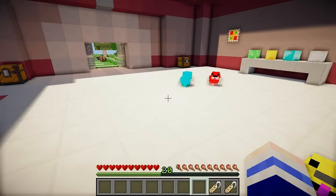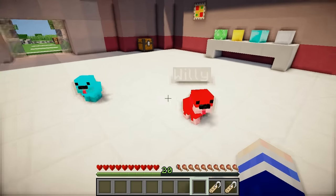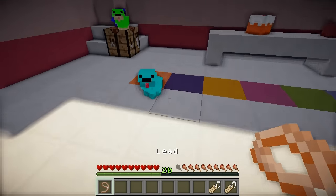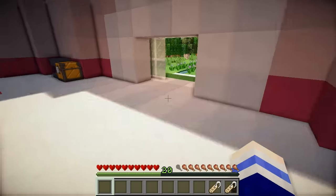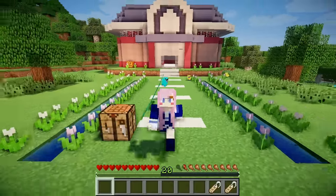Now this is pretty much all they do — you spawn them in, you give them a name, and you trap them somewhere to keep them close by. They don't attack like wolves, and they don't do any tricks — they just look cool. You can however use a lead on them and lead them around wherever you want, and attach them to fences just like your farm animals. Or, you know, take them for a walk — that could be an interesting thing to do in Minecraft with the creepers around.